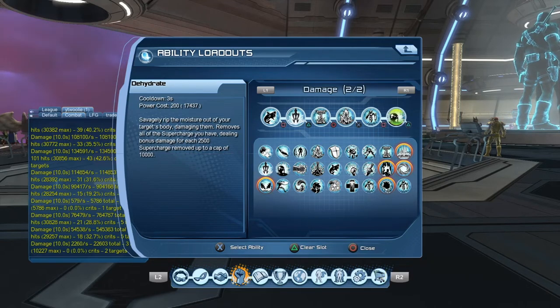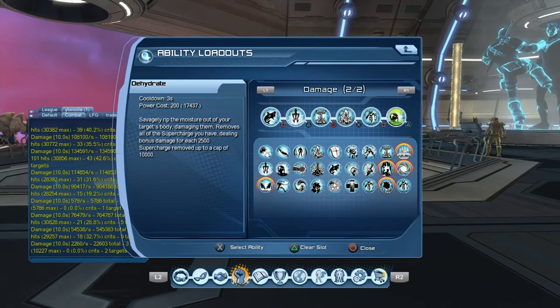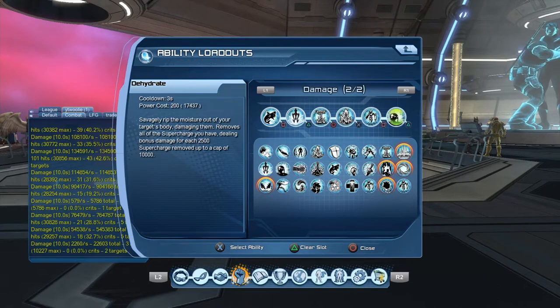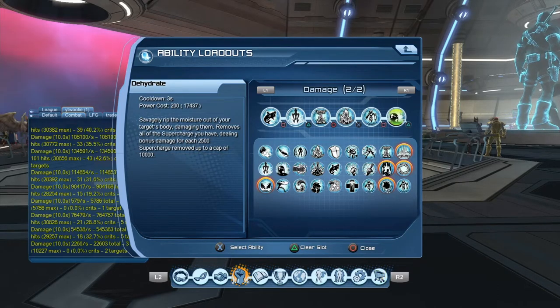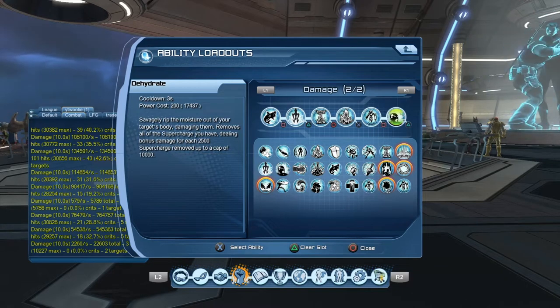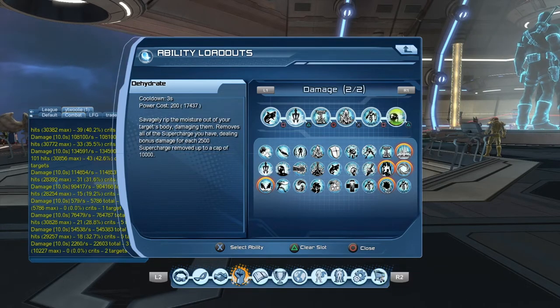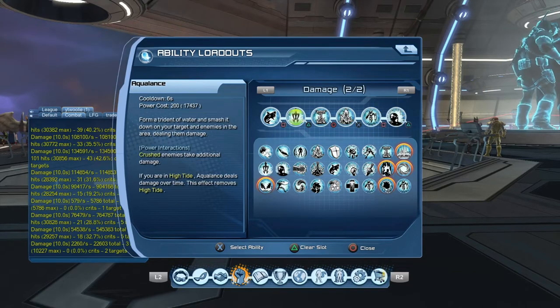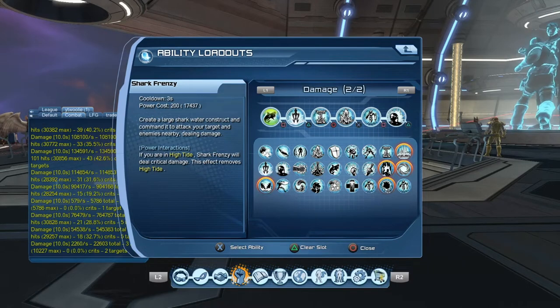I've hit 800k with Dehydrate in the source wall, and that's running 140 artifacts. Basically this is going to act like a supercharge, but it's not a supercharge — it might as well be though. It uses all of your supercharge, savagely ripping the moisture out of your target's body, dealing bonus damage for each 2,500 supercharge removed, up to a cap of 10,000. If you let it fill up all the way, it's the equivalent of something like Big Gun on Munitions — it's just phenomenal. You can run Neo Venom if you want, but I just prefer Dehydrate. It's nice to see those gigantic crits.